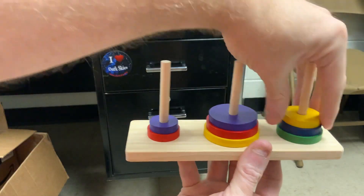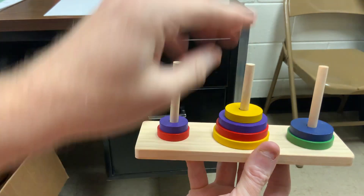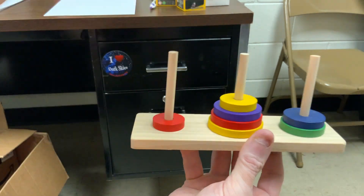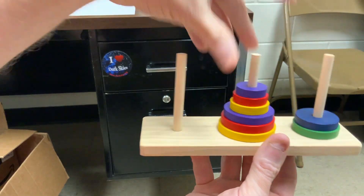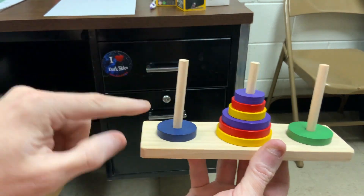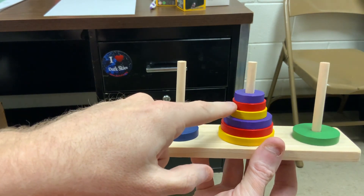Smaller yellow can now base temporarily on post two. And then these two need to move over to post two with two and three available: post two, post three, post three, post two. Okay, now I can move the blue over to our first post. Top three need to go on top of the blue here using post one and three. Watch the progression: first, third, first.